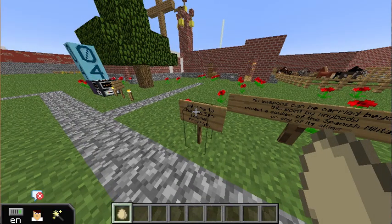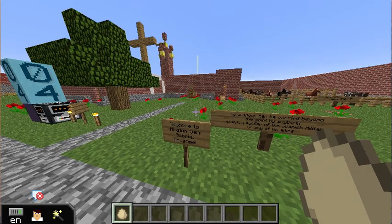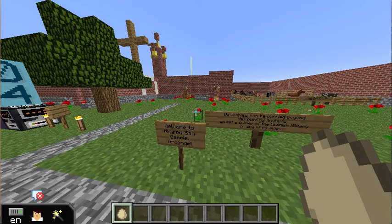Welcome to the Mission San Gabriel Arcane Church. No weapons are allowed beyond this point by anybody except the soldier, the Spanish missionary, or any of its allies.